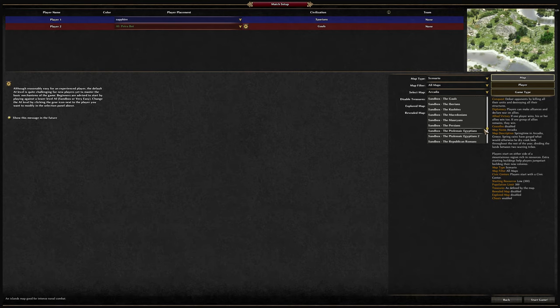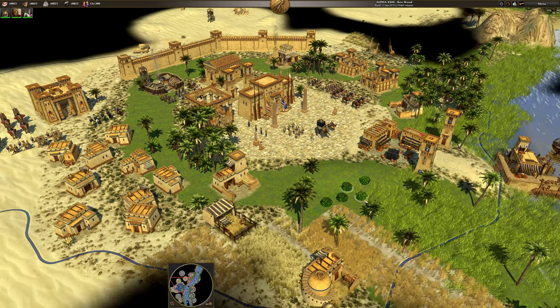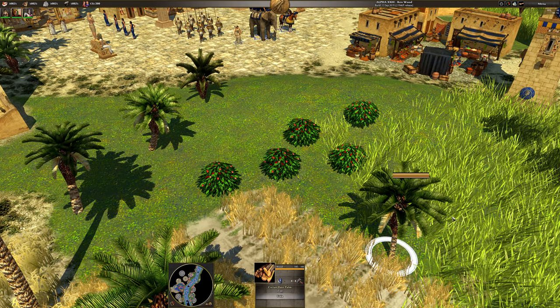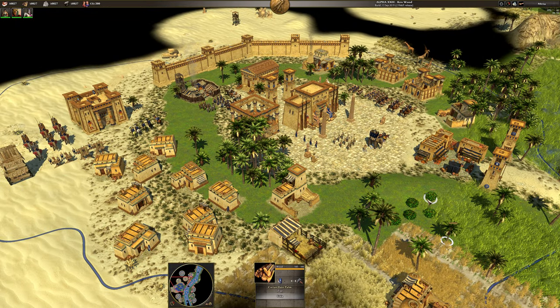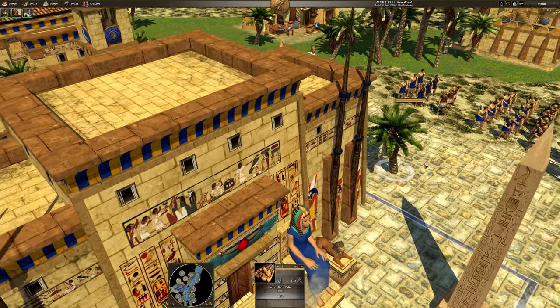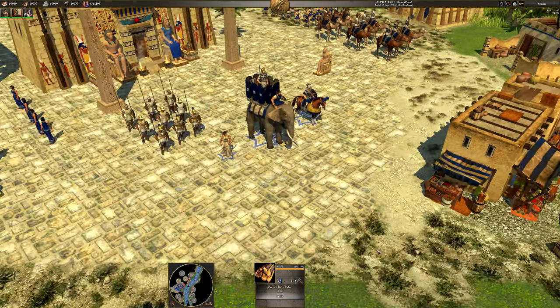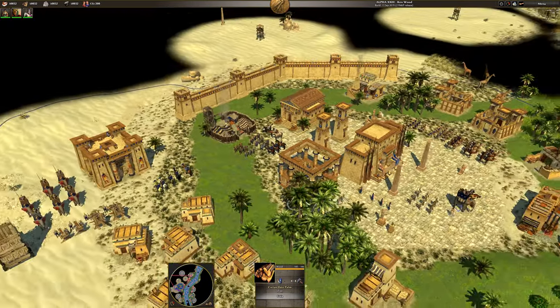All maps, and then down here we've got all the sandbox maps. For comparison, here is Alpha 23. Here are what the berry bushes look like, and here are what the buildings look like. Just remember this — see these guys over here? They look like that. Berries, a few other things. Just remember what everything looks like.